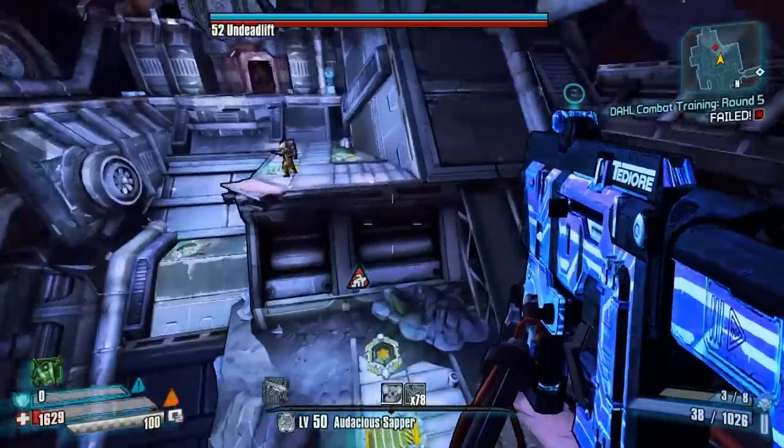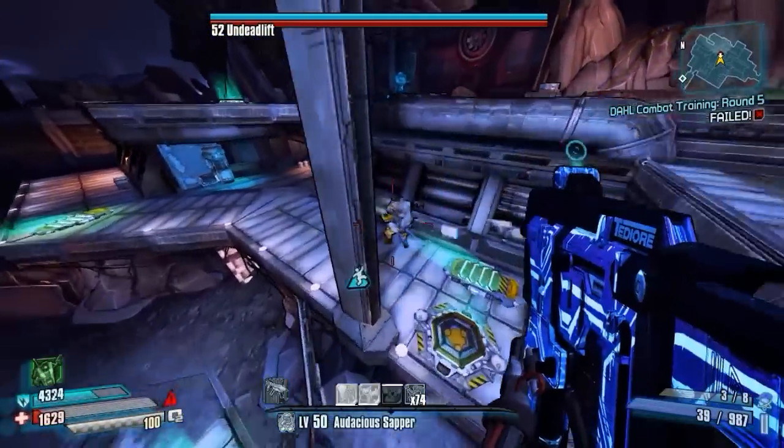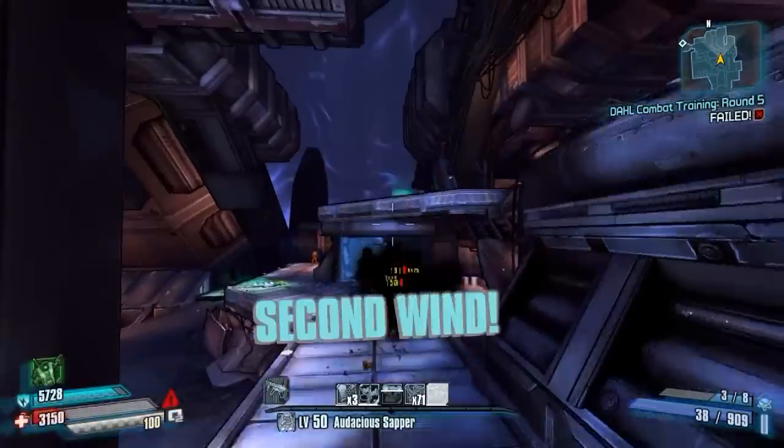Once you arrive at Regolith Range, head over to Deadlift's Arena. Un-deadlift isn't terribly difficult, but he does backpedal and run away from you a lot. It took me four tries to get the shotgun to drop.